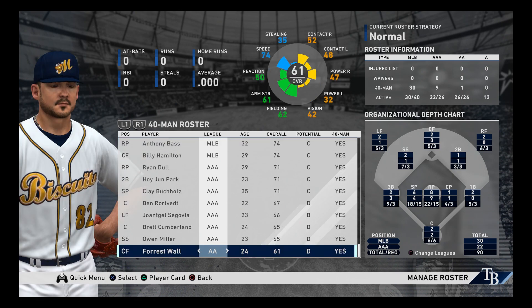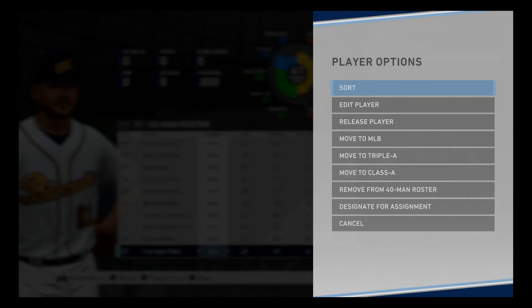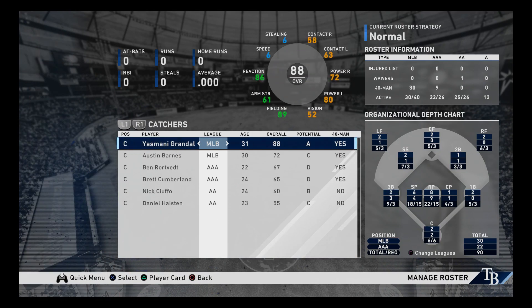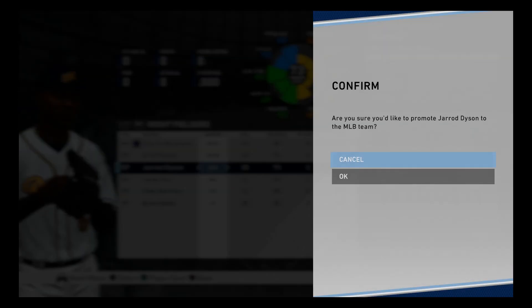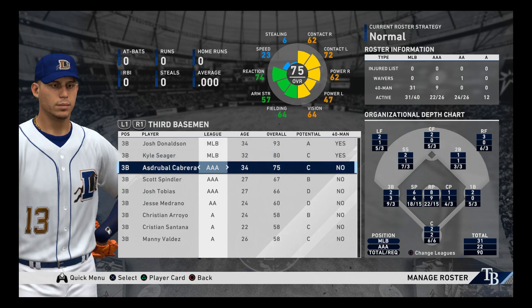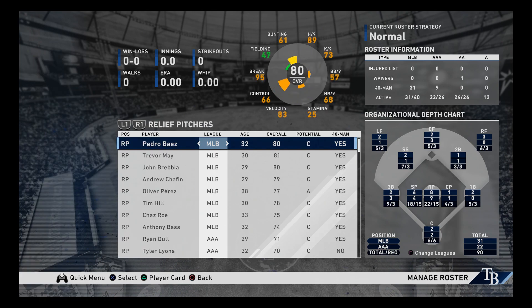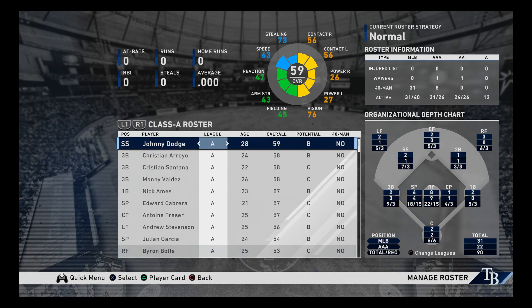Who am I going to take off my 40-man? That's the big question. Forest Wall — that's a great name, but he's not very good, low potential, and something about his eyes is unsettling me. That's why I'm removing him. Let's call up Dyson and put him on the 40-man. I'm starting to get the hang of roster management — that's probably what real GMs go through. Let's also bring up Drupal Cabrera.